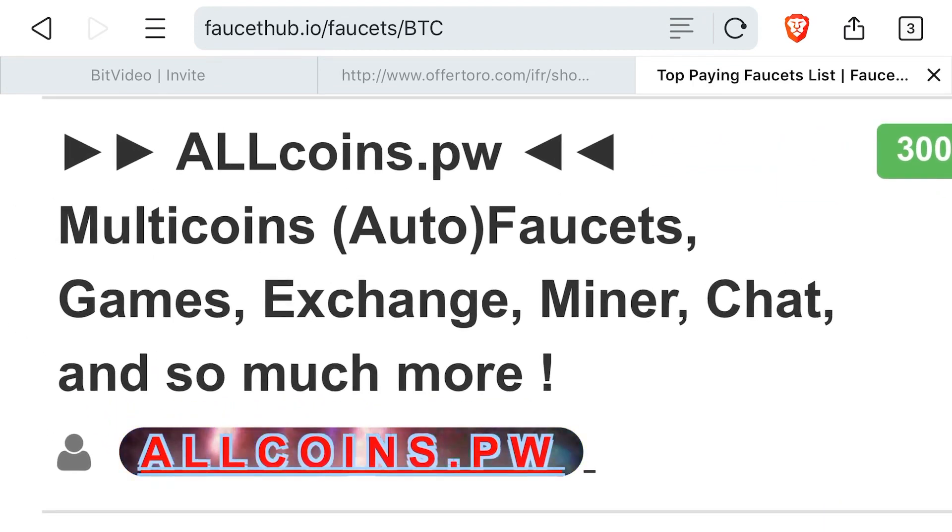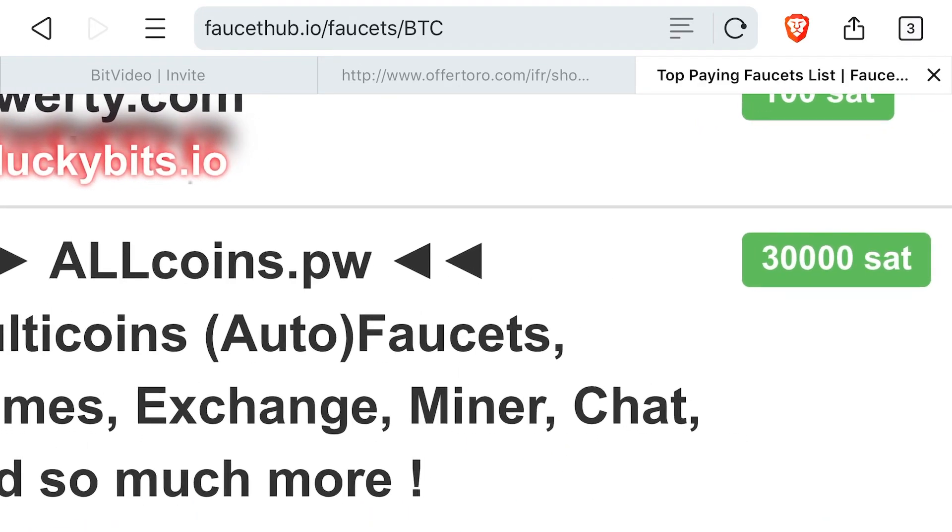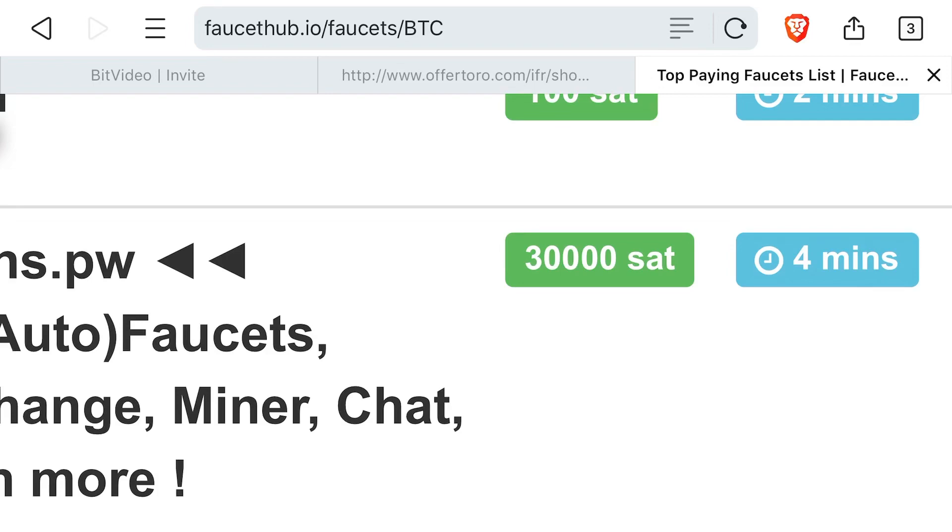It says multi-coin auto faucet, which means you don't have to do anything. Games and auto faucets means you don't have to stay on the website or click anything. They have games, exchanges, a miner, a chat, and more. They're saying they'll give you 30,000 satoshi in about four minutes — that's how long it should take.